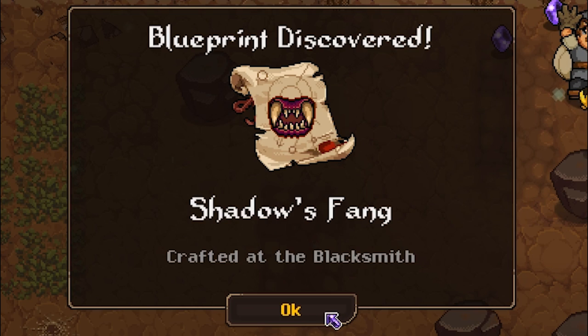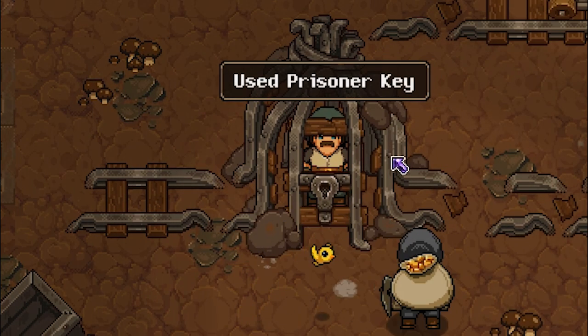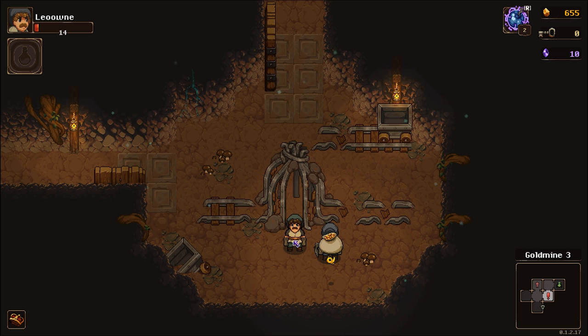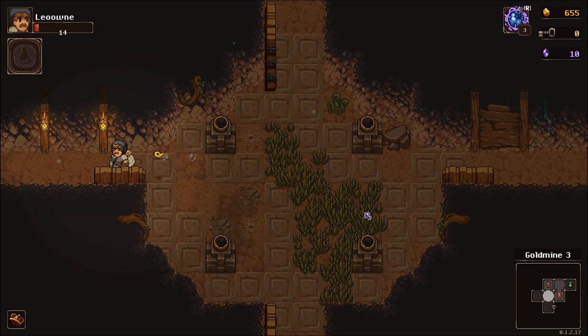Blueprint discovered: Shadow's Vang. Guys, everyone needs an extra mouth. Good news — I got in a fight with a rock, and apparently he had your thing. Make sure to pay me a visit; I can upgrade those firecrackers you call bombs. You and I are going to be very good friends. More than anything, though, I would have really liked some healing — that little rock monster kind of left me in rough shape.